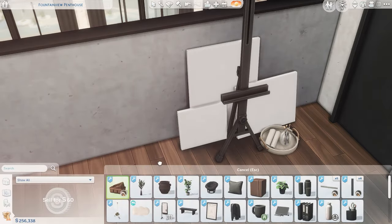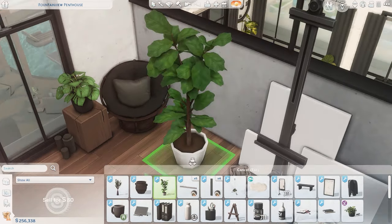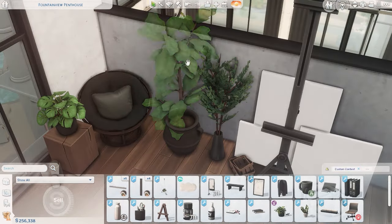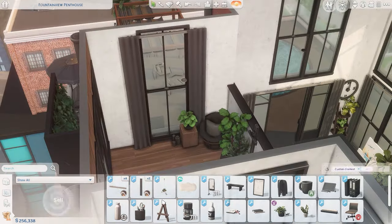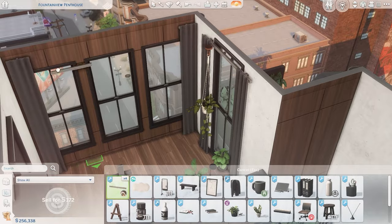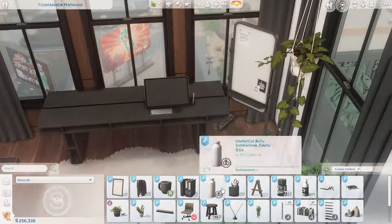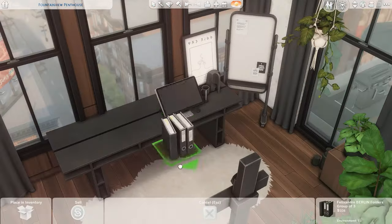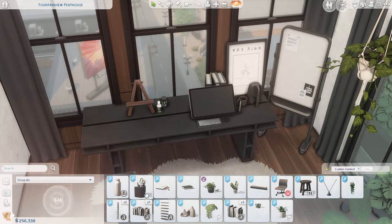This is the office, the final room in this build. If you guys like this build, don't forget to comment, like, and subscribe — it really helps me out. If you'd like to support my channel I also have a Patreon linked in the description, where you'll also find all the CC for this build and the tray files. If you like it on the gallery, it will also be there at Lindsay Builds. Thank you guys so much for watching — see you next time, bye!